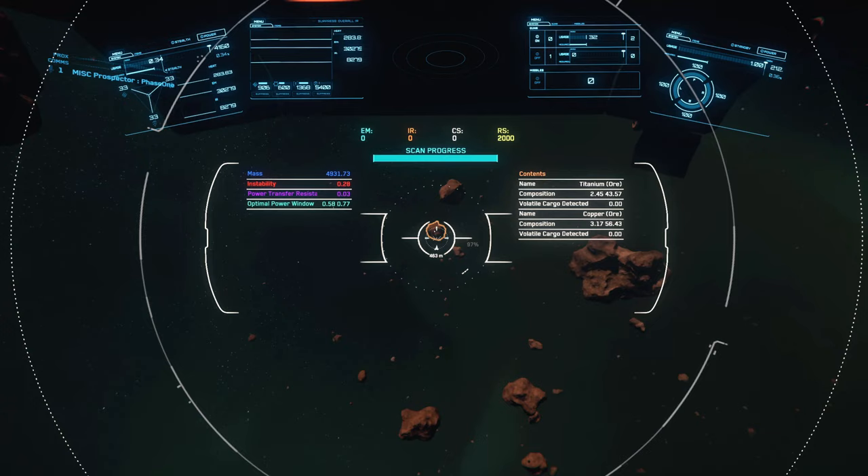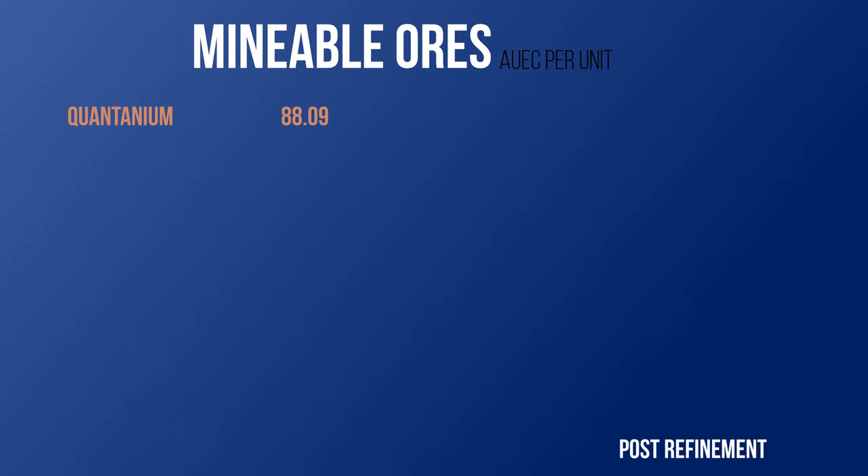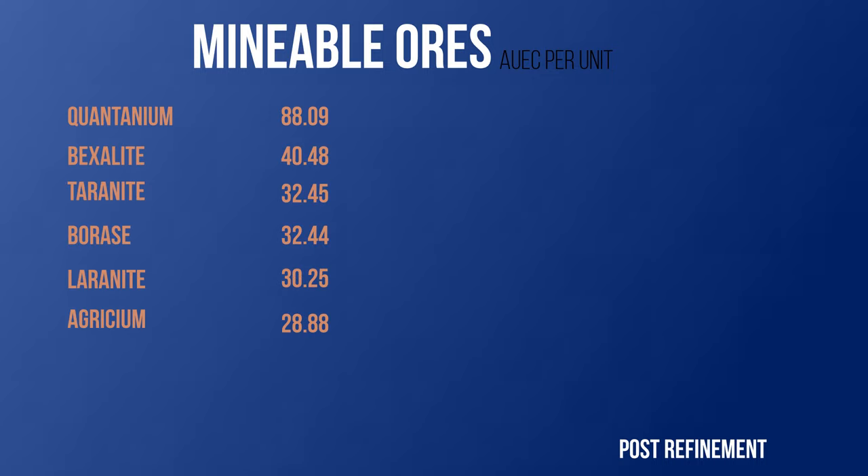Before moving forward, let's go over what kind of ores you should be looking for to maximize profit. Ultimately your goal is to find Quantanium, which currently sells for 88.09 aUEC per unit, though it is relatively rare. Keep in mind prices may change as CIG continues to develop the game. Bexalite, Terranite, Boraz, Laranite, and Agrisium are also good options, but when found, make sure the desired ore takes up at least 10% of the total mass of the rock to ensure a significant return when selling or refining.